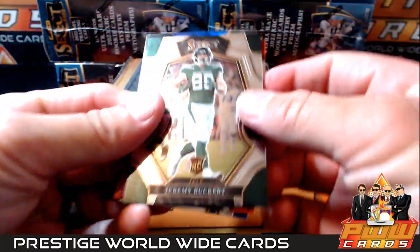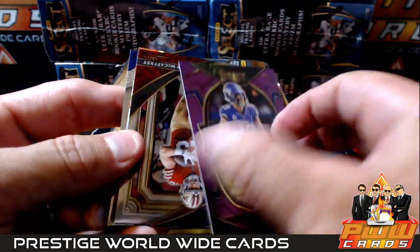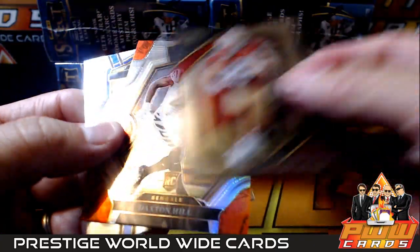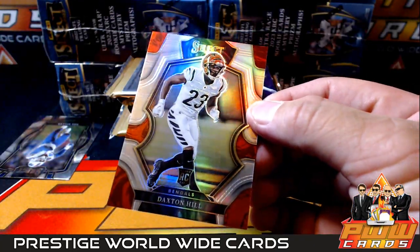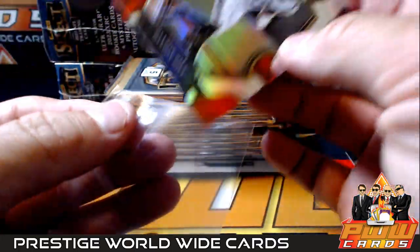All right, here we go. Jeremy Ruckert, there's a purple Adam Thielen to 75, Christian McCaffrey, and a Daxton Hill silver prism going off to the Bengals.